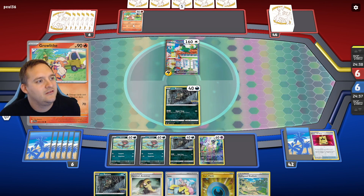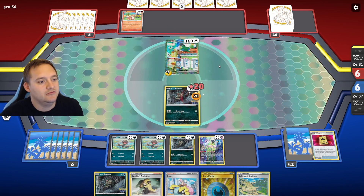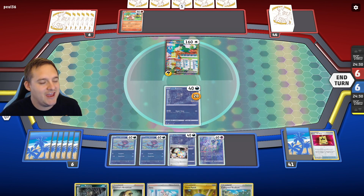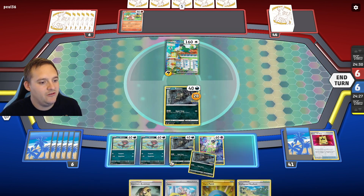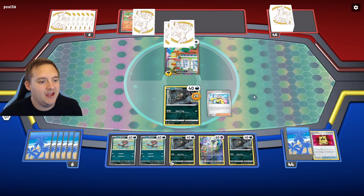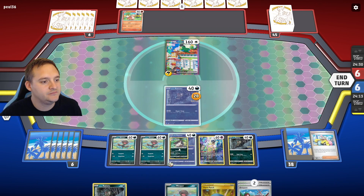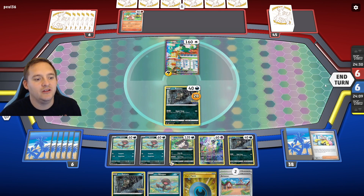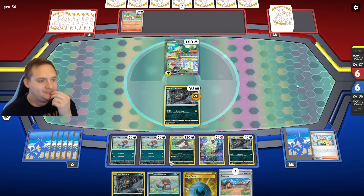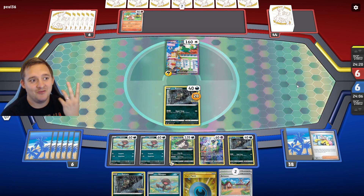They have an Arcanine with Raichu — a Thunder Energy. Reversal Energy is good especially if they KO something, so we'll play that. We'll hold the Collapsed Stadium for now, play down another Rattata and Iono. We do need to find a stadium and Clodsire — there's a stadium, there's Raticate, but no Clodsire and no supporter. We'll pass again. They KO that Rattata, we go up with Mew, top deck a Dark Energy, get the ultra ball, get the KO on their Squawkabilly ability.